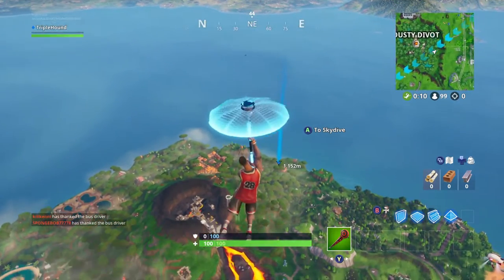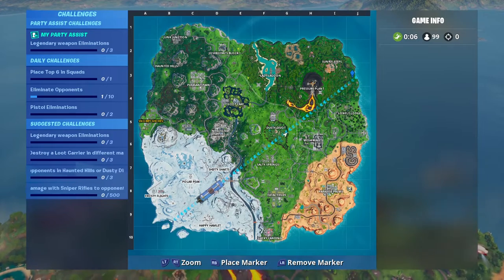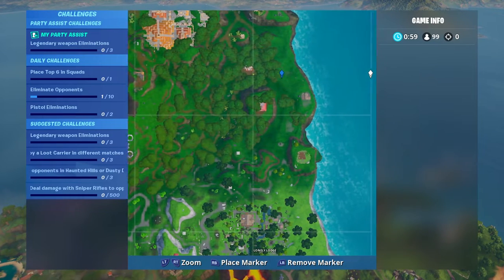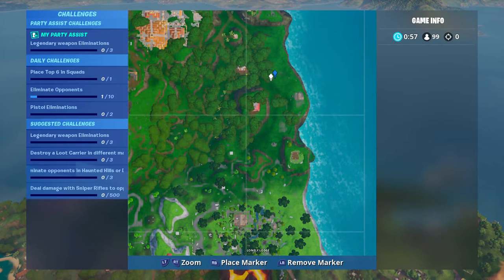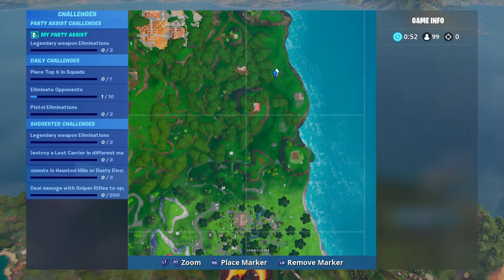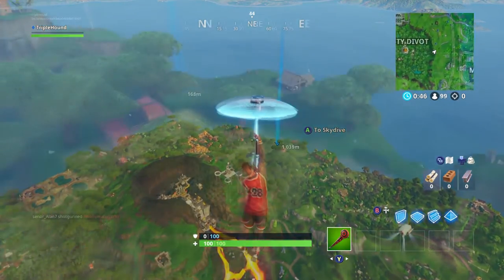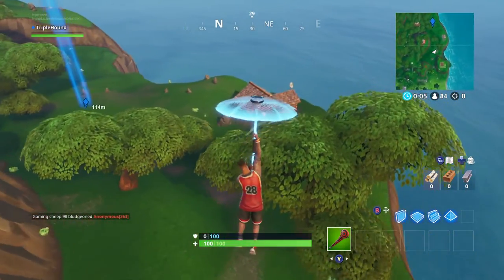The map is broken up into letters and numbers on a grid, so we'll show you right where in J3 to find this particular Fortbyte. We have it marked on the map here and we'll glide our way down. You can see it's just on the edge overlooking the water near a remote house, and as we get closer you'll see some sort of stone formation sticking up out of the ground.